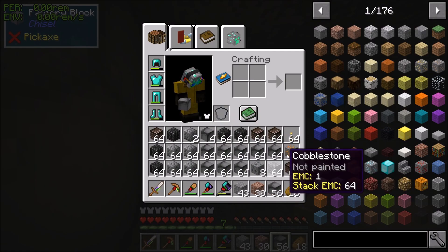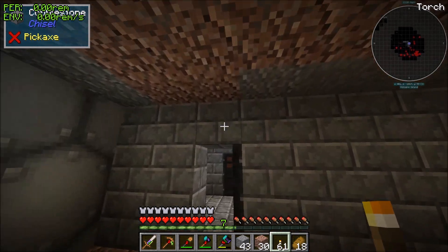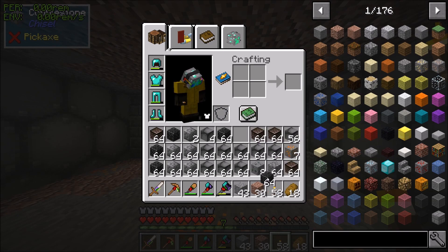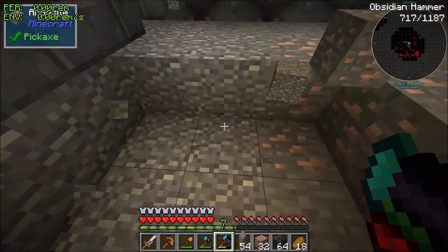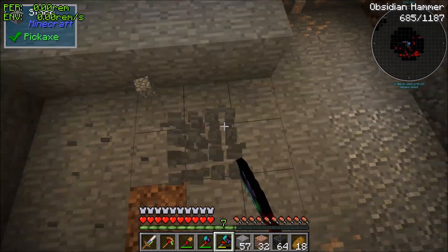Are they going to accidentally set it off, quote unquote? Or like, what's gonna happen? For now, we'll just throw torches all over the place — we'll eventually change that. And I know it's not symmetrical, but there's bigger priorities in the event of a nuclear fallout than it being symmetrical.